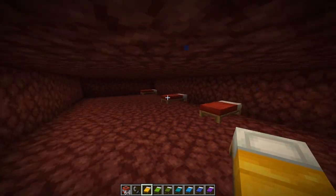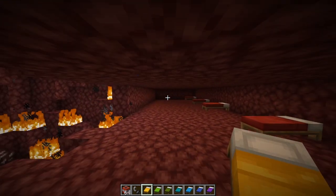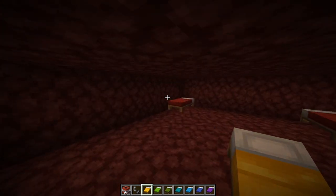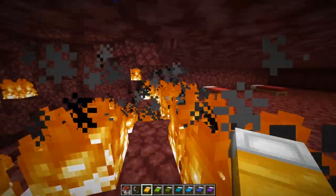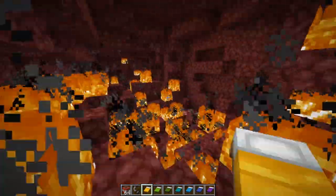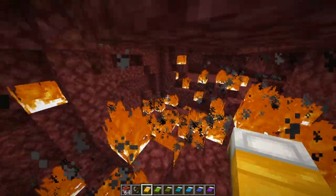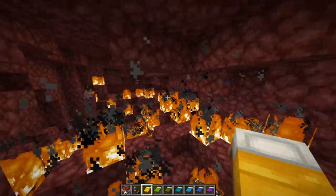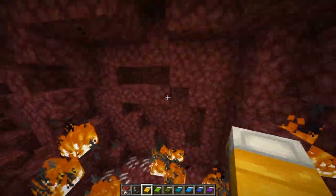I mined out this entire rectangular prism area, which took a while. I guess it would take a little less time if you had an efficiency pickaxe. But still, I have to go one by one. That bed got destroyed, and then I go to this one, and all this fire is making the particles. That's going to cause your game to lag after a while. TNT is one big explosion, and then the lag's over. This is just so messy, in my opinion.